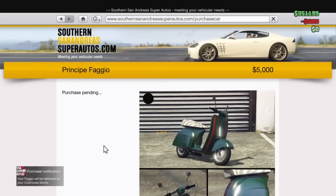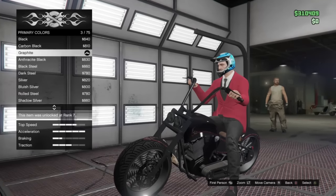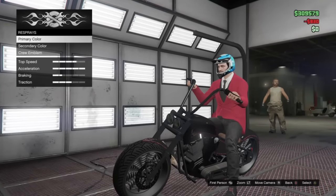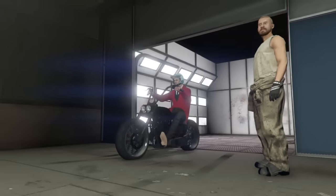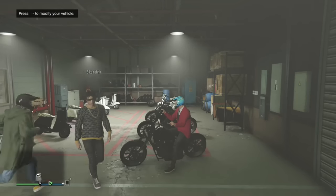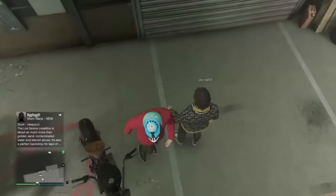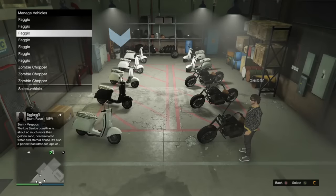The second step: once your modded bike is in the 10th slot, you must have somebody standing right next to your bikes. If nobody's standing next to them, it won't glitch or duplicate. So make sure you have people standing next to your bikes, then walk to the blue bubble.